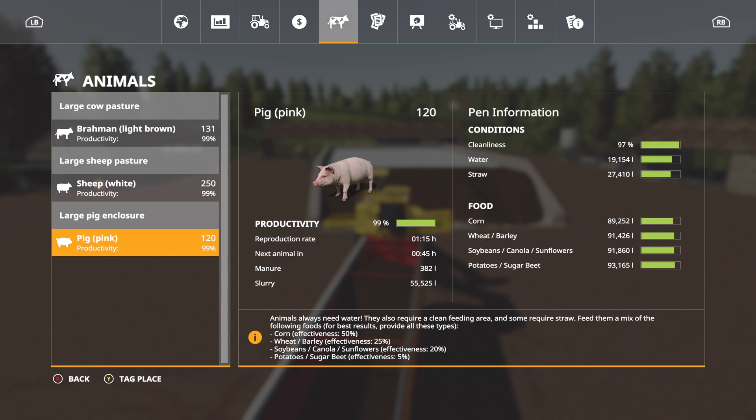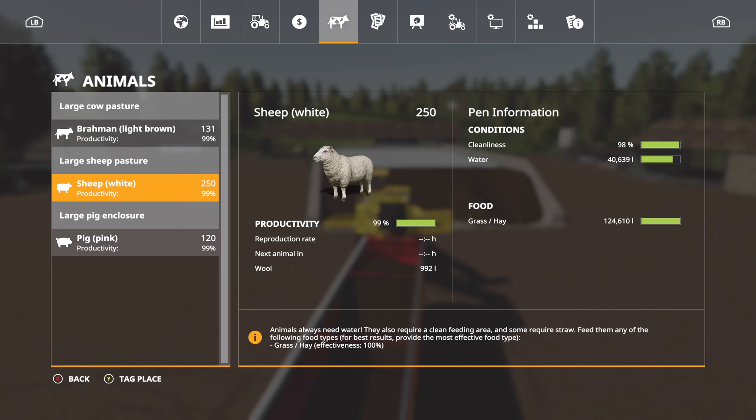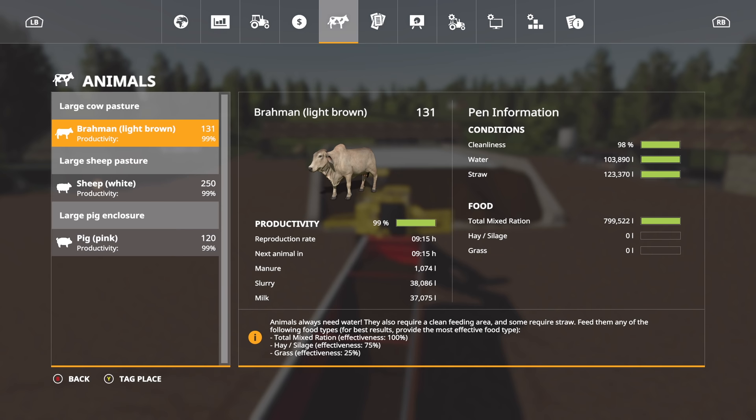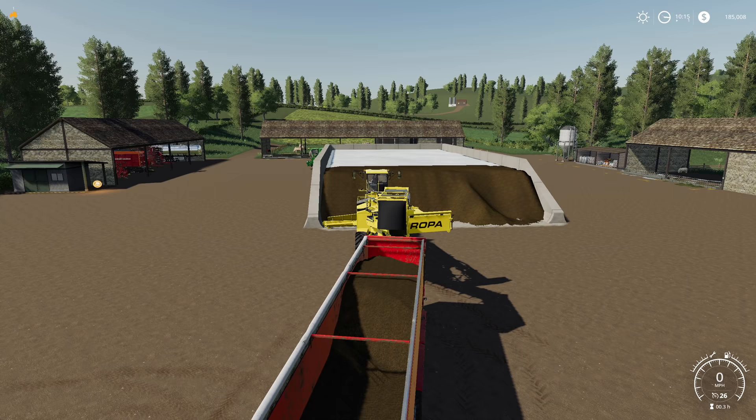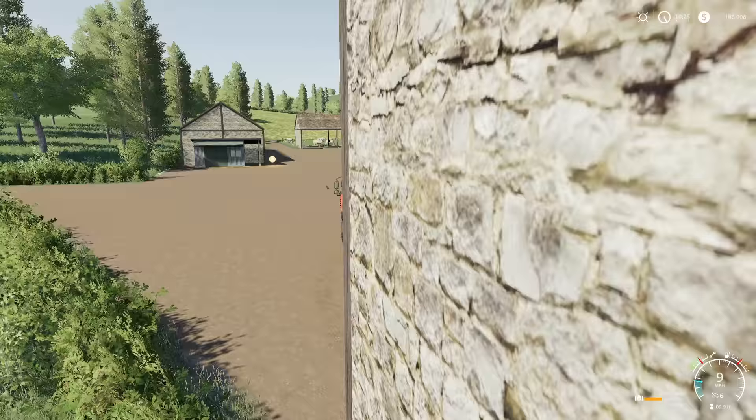Let's take a look at our animals — they're mostly good. Since the last time I saw you guys, we had a little bit of money, so I went and spent it on extra cows and sheep. For pigs, we bought about 20 to start. We bought a whole lot more sheep — actually maxed out the sheep so we can get as much wool as possible. For our Brahmin, we had about 40-something so now we've got 131.